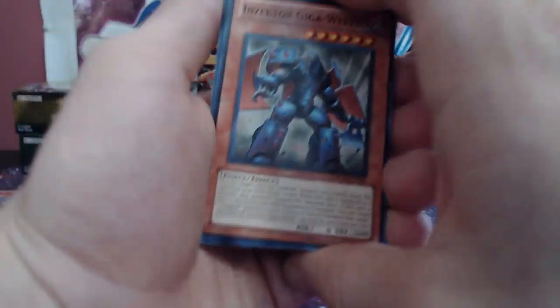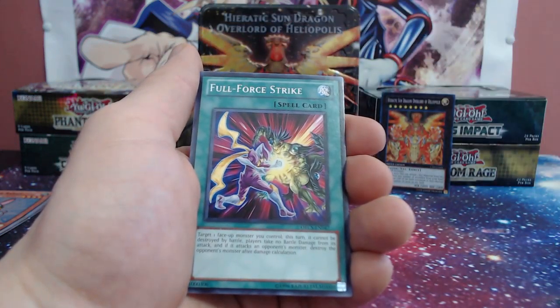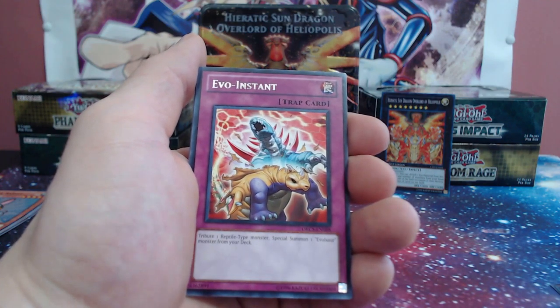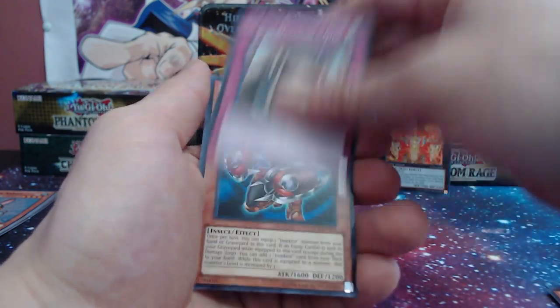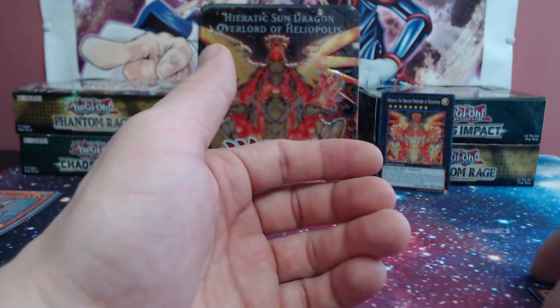Can it follow it up? Let's get an ultimate rare — Inzektor, Galaxy Storm, Full Force Strike, Zenmairch, Evo Instant for the rare, and Evolzar Elias again. And Inzektor Centipede and Variable Form to end it off. Let's go into our Galactic Overlord.